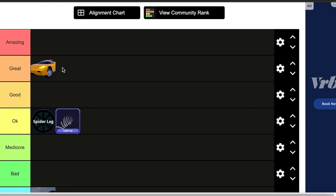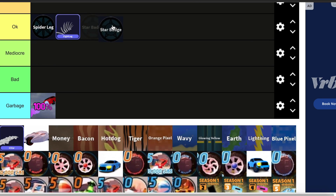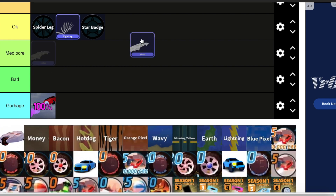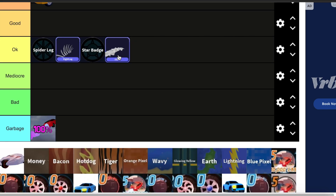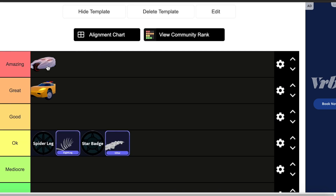Torpedo is going to go in great. It's a phenomenal vehicle in terms of stats, though I'm not really a huge fan of it looks-wise, so that's why I don't have it in amazing. Then we have the Star Badge rims — also okay. We also have the 5-star spoiler, which is pretty good. Then we have the Batmobile. This will go in amazing. I love the Batmobile. It's so fun to drive and it looks phenomenal.